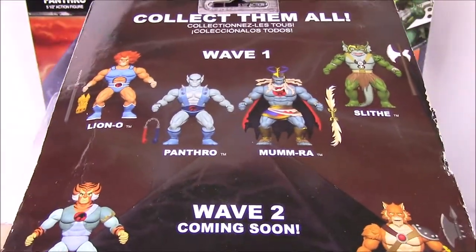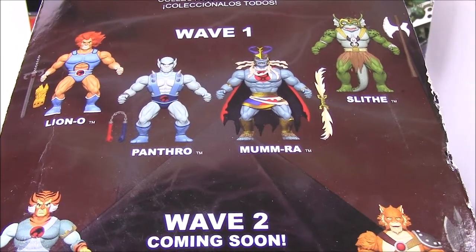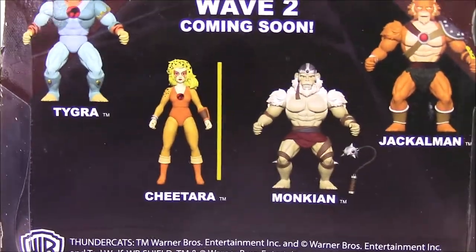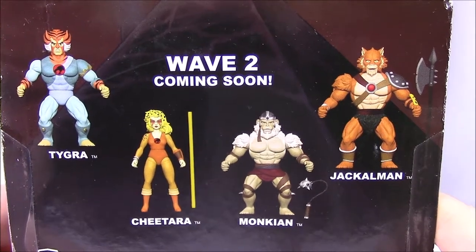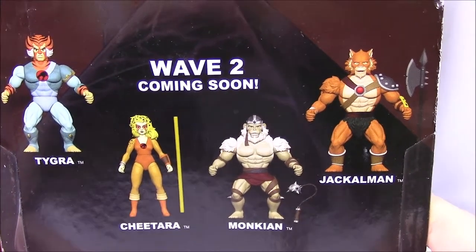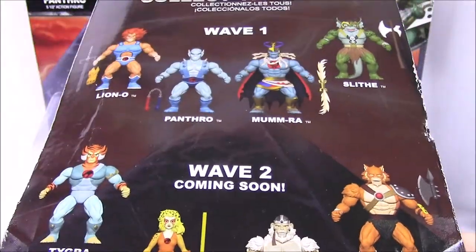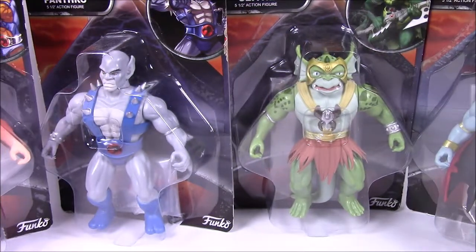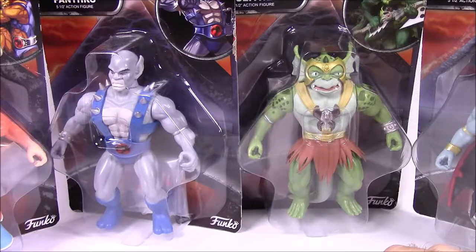So we have all of Wave 1 — I wasn't sure exactly which wave we had, but you can see them all there. They come with weapons and stuff that we'll see once we open it. Then we've got Wave 2, which looks pretty cool as well. They get Tyra, Cheetara, Monkian, and Jackalman — that would be a cool wave whenever those come out, hopefully. So yeah, we're looking at Wave 1 here. Let's go ahead and get them all out of the packages, look at the figures, see what they do.